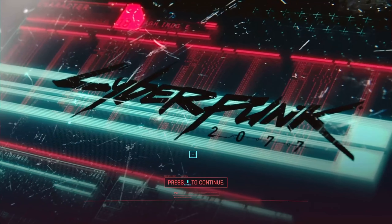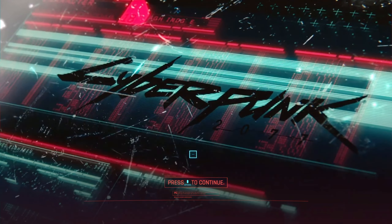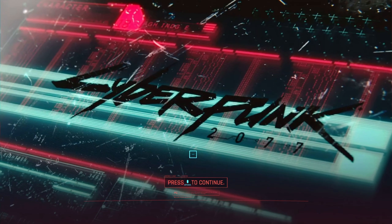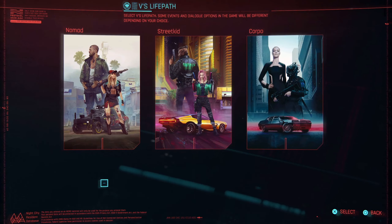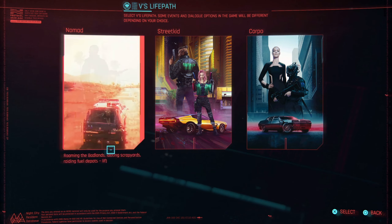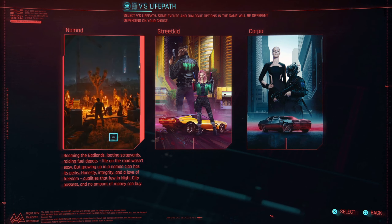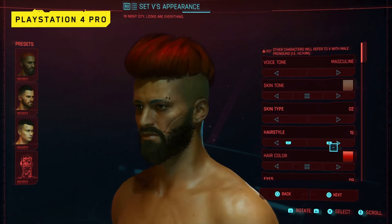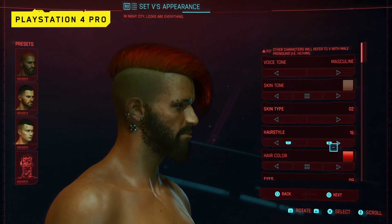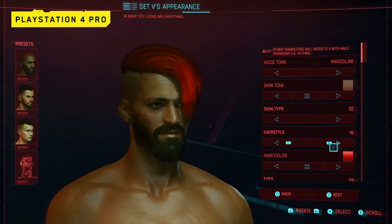With Cyberpunk 2077 launching on December 10th, we want to continue to give you a closer look at the game running on console. In this video we're showing you footage from the very beginning of the game following the Nomad life path, which is one of three you'll be able to pick from. The gameplay will start with PlayStation 4 Pro and then will also show you PlayStation 5 footage thanks to the console's backwards compatibility.